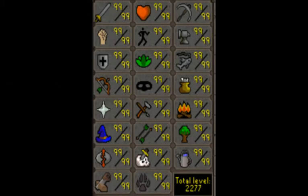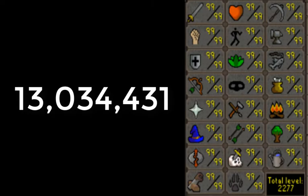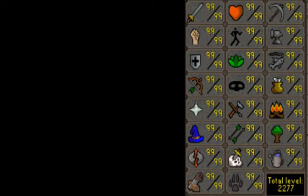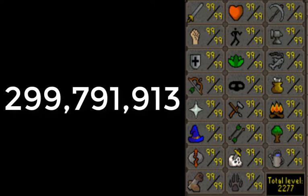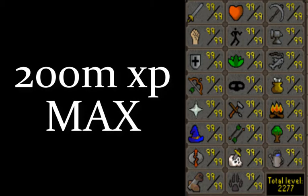The highest possible level in any skill in the game is 99, which requires 13,034,431 experience. The highest possible total level is 2,277, requiring 299,791,913 experience. 200 million is the maximum amount of experience you can get in a single skill.